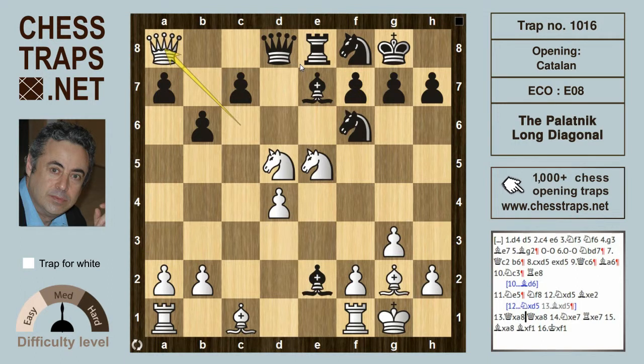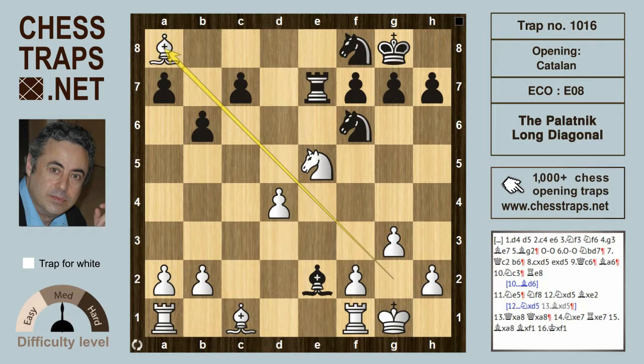But here white wins with what looks like a Queen sack — but it's nothing of the sort. Queen takes on a8, because after Queen takes on a8, white recovers the Queen back by moving the Knight from d5 with check: Knight takes on e7 check. After Rook takes on e7, Bishop takes on a8. Bishop can take the exchange back on f1, but after the recapture King takes f1, white is a whole piece up and in a winning position.